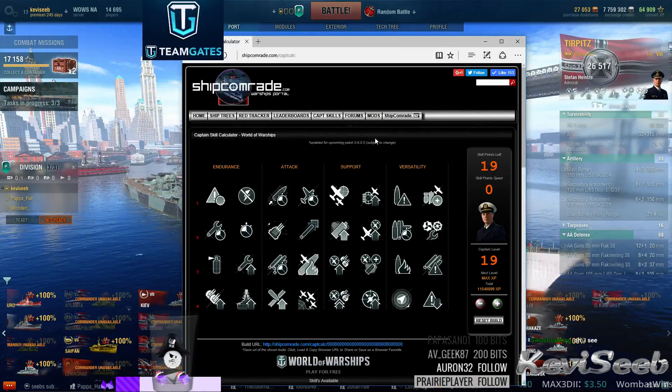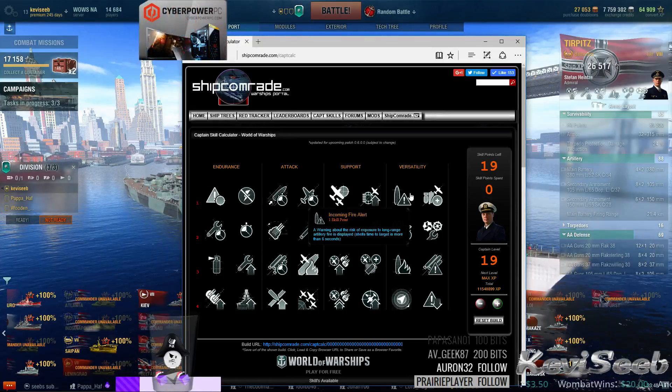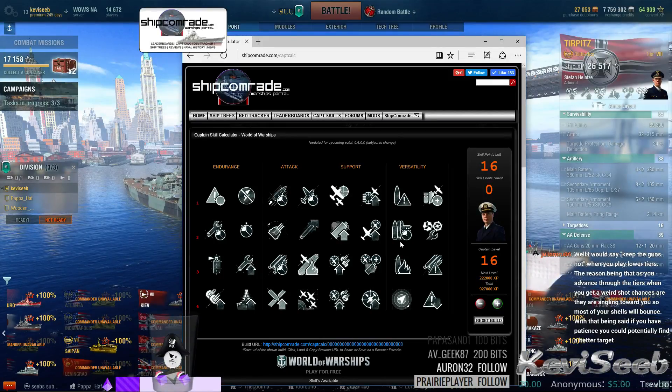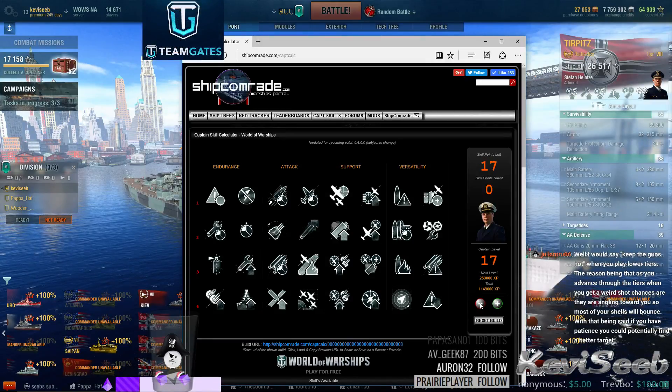This is the version 0.6.0 upcoming captain skill change. I have no intention of going into that. But this allows you, if you have a 15-point captain, or a 17-point captain, whatever, 16 - it allows you to click up and down to get the total points of your captain, and then it allows you to start picking things.